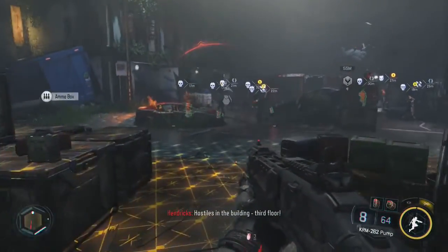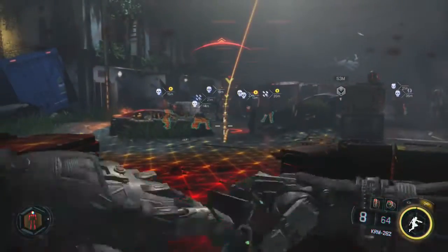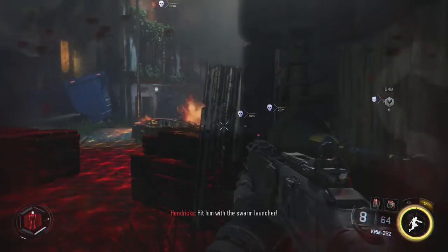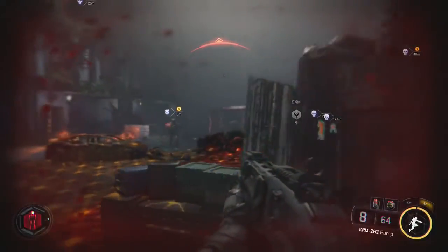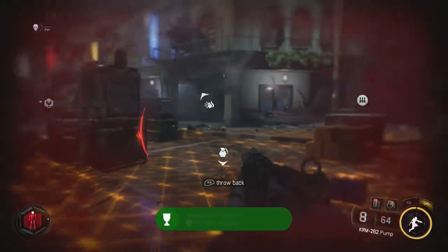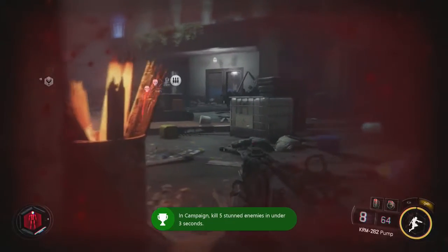What you're going to want to do is wait for a bunch of enemies to group up, then throw a stun grenade, and then throw a cooked frag grenade. You should get plenty of enemies, and since the grenade went off at once and killed all of them, you will get them within 3 seconds. The achievement or trophy will take a little bit to pop, but eventually it will, as it has right there.